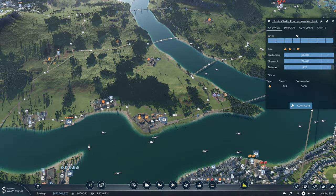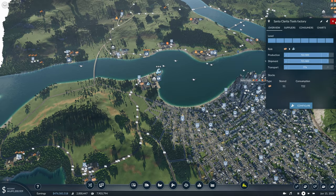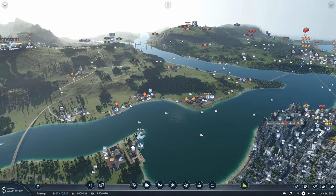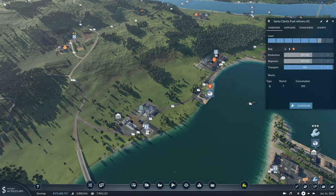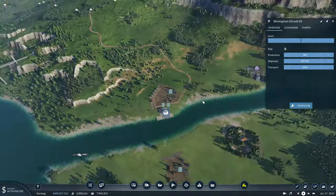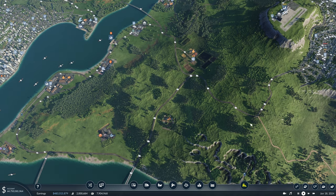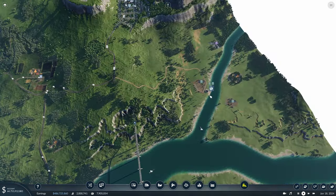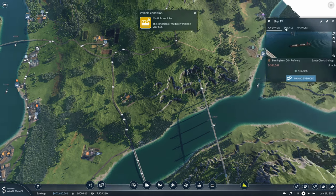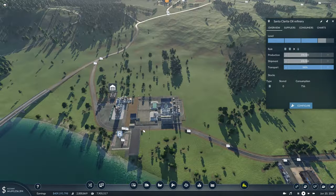Taking a look around the map at our existing industries, a lot of them are doing really well and producing pretty much at full capacity. One easy one we can fix right off the bat is our fuel refinery here. We already have another one set up a few episodes ago, but this one we never really got up to maximum efficiency — that's because we only have one oil well providing for the whole line. We're going to set up this other oil well and bring it in by truck now that we have a decent road connection in this area. Boats are pretty slow, so a truck line should make this oil refinery more consistent in its production.